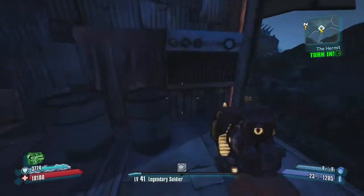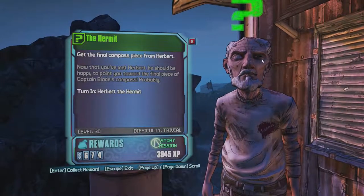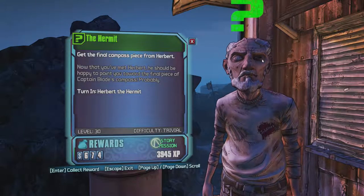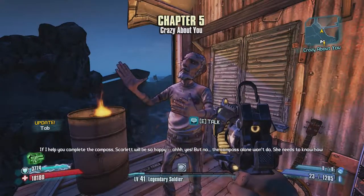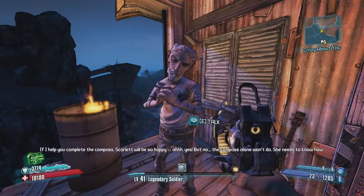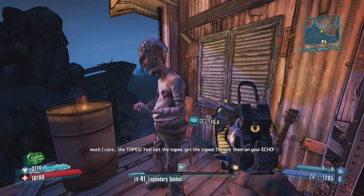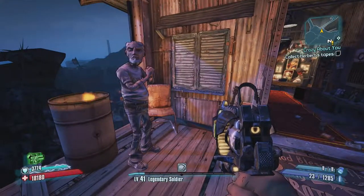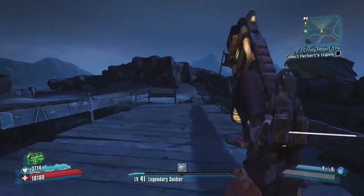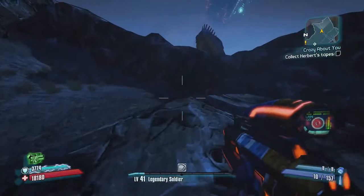All right, let's go talk to Herbert. Get the final compass piece from Herbert — now that you've met him, he should be happy to point you toward the final piece of Captain Blade's compass. He says if he helps complete the compass, Scarlet will be so happy, and he wants the tapes delivered too. Dude, you are one weird dude.